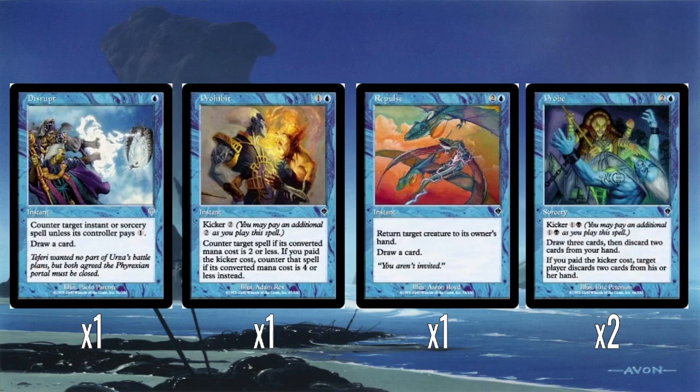Repulse is just Unsummon with a card draw tacked onto it, which I think makes it actually pretty good. And then Probe — two blue, sorcery — draw three and then discard two, so you're not really getting card advantage; you spend Probe, draw three, discard two, so you're at plus zero. But for three mana that's okay. The good thing is the kicker: if you pay the kicker, a player discards two cards. So five mana to draw three, discard two, and make someone else discard two — I think that's pretty good.